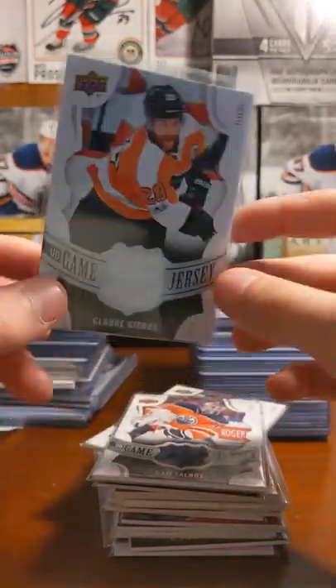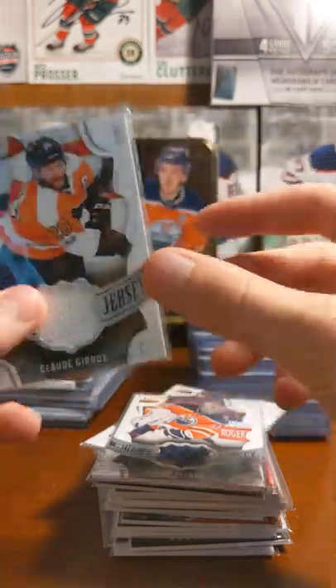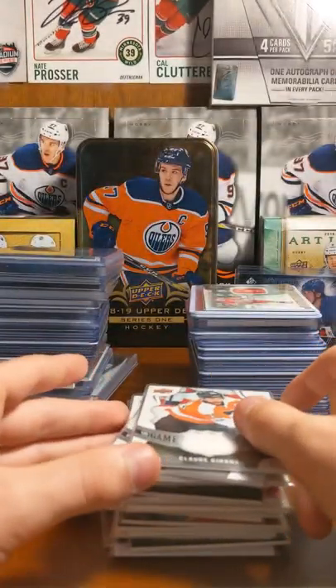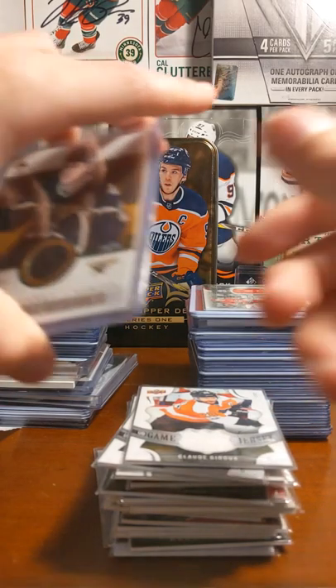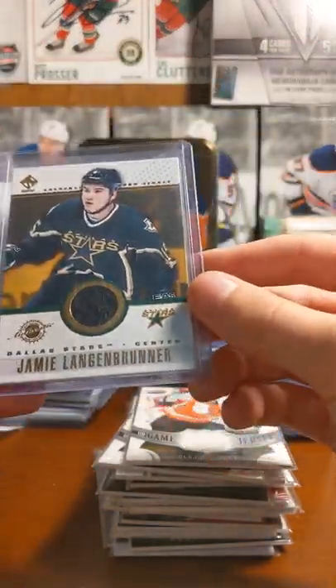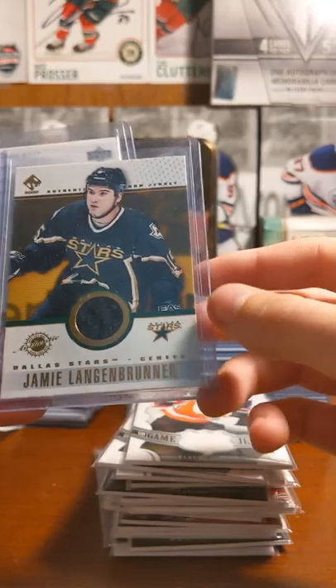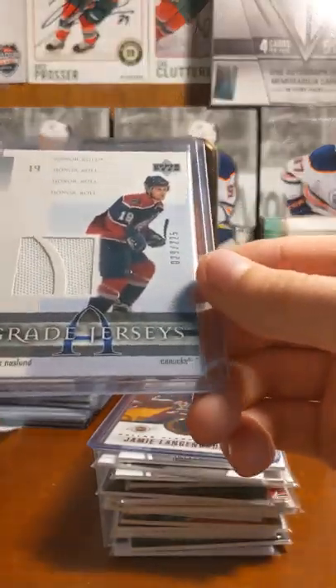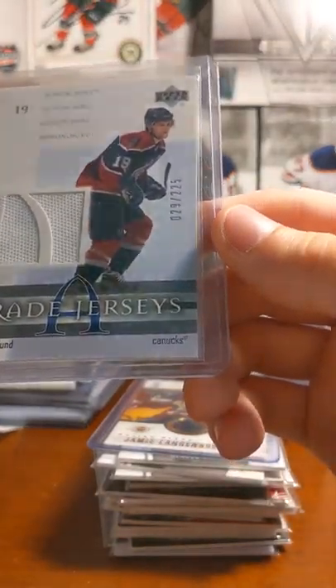Claude Giroux UD Game Jersey — I pulled this in a pack opening, you can watch. Next we have a Jamie Langenbrunner from Bargain Box — if you don't know what Bargain Boxes are, I have a video on it. Grade Jerseys of Marcus Naslund, numbered 225.